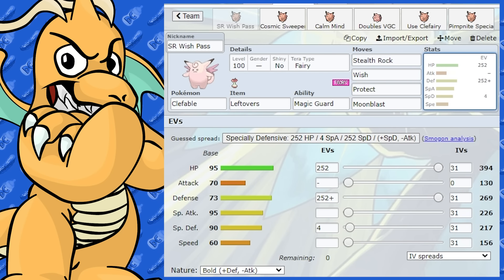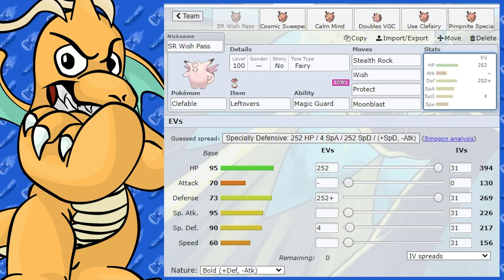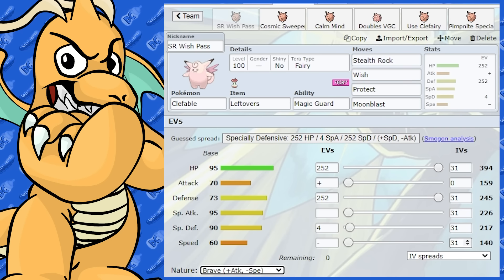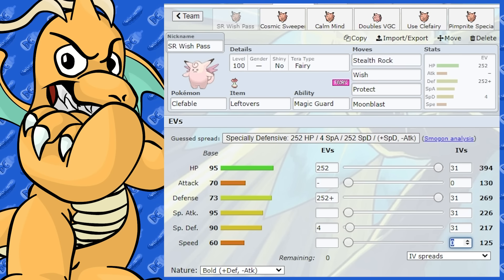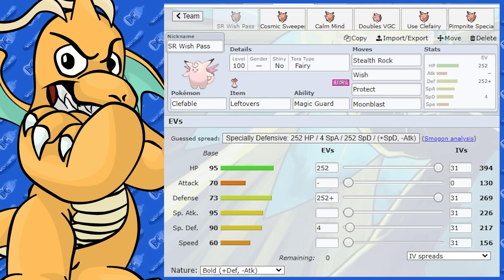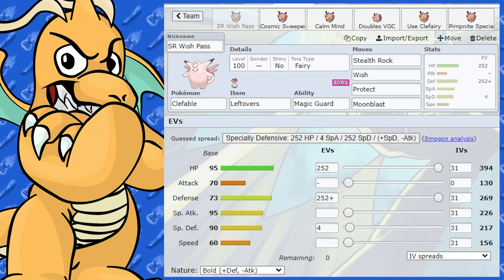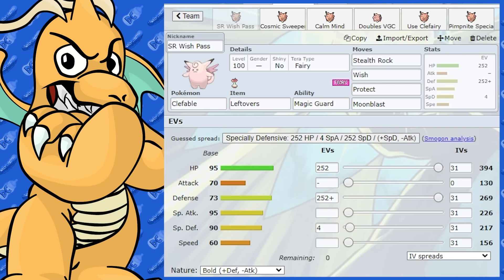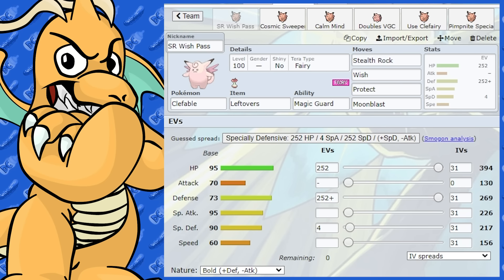The item for this set is Leftovers since we've built it more defensively. The EV spread is Max HP and Max Defense with Bold Nature. If you're running something like Trick Room, you can go Brave Nature instead. As for Tera Type, I'd probably just keep it as Tera Fairy for this build, because there are going to be other Pokémon you'd want to Terastallize instead. This Clefable's role is to set up Stealth Rocks, pass Wish to teammates, and get a little damage off with Moonblast — a utility Clefable.